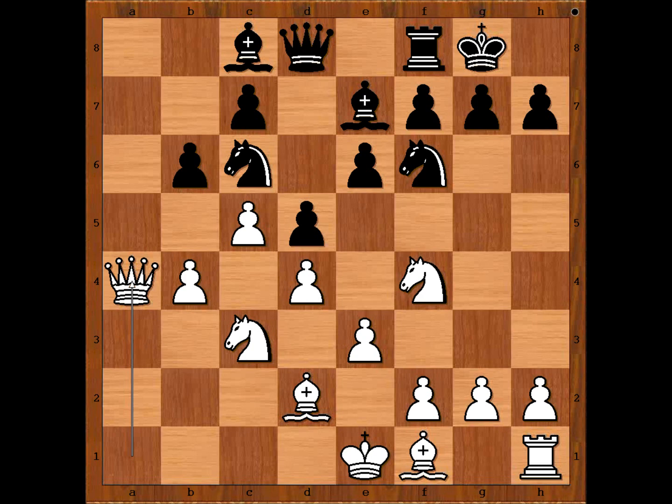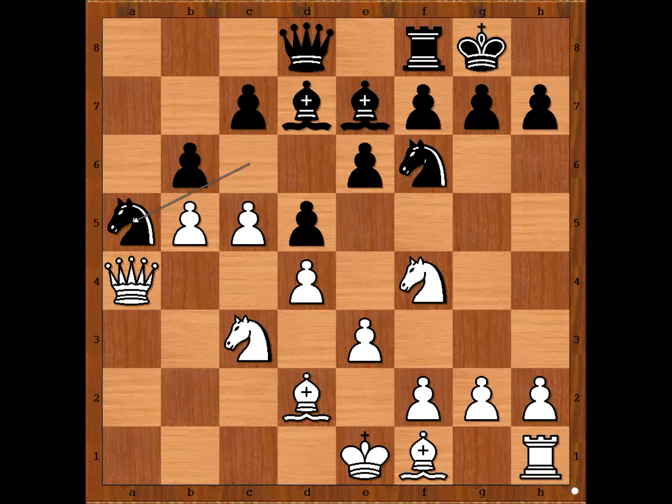Black to move. What would you do in this position if you had the black pieces? What is the best move for black? Ryazantsev played e5 — a very nice move. If Bd7, then b5 and after Nga5, c6, Bc8, white has a huge space advantage.